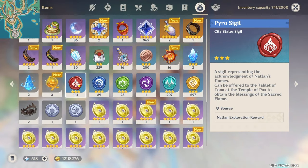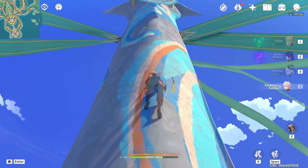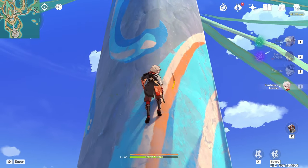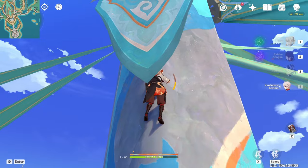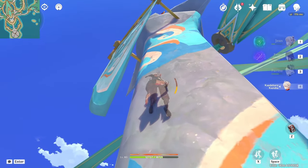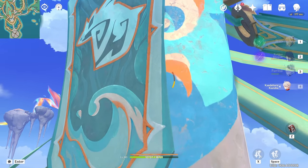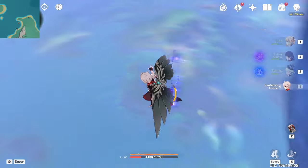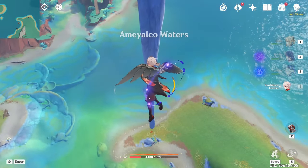We're currently sitting at 131 sigils so we should get quite a few primos from that. However, they've capped the amount you can deposit because on my main account I already have 100% Natlan and I still have like 150 or 200 pyro sigils sitting around because they won't let me put them into the tablet of toner or whatever it's called. We are now two hours into exploring.